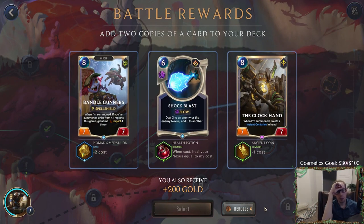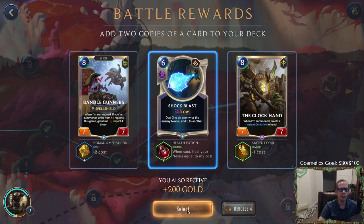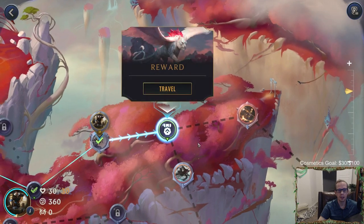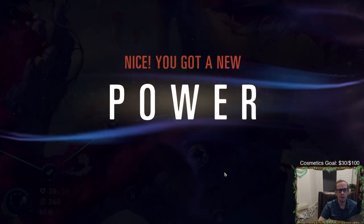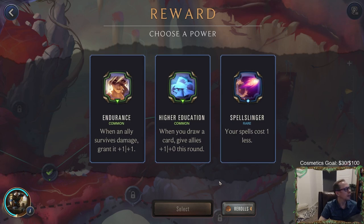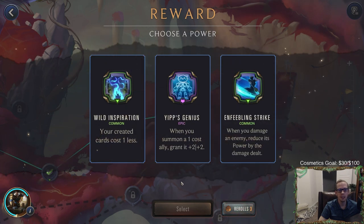Shock Blast can now heal our nexus also — I'll take that. Now both Shock Blast and Assembly Line heal our nexus. We get another two copies of Shock Blast. We are looking really good in this run with all this nexus healing. Now we get our secondary power. We don't really want our spells to cost one less. We have all these re-rolls for a reason — when we summon a one-cost unit grant it plus two plus two, that's usually a great power but not really for us.